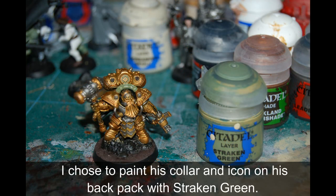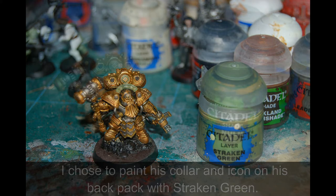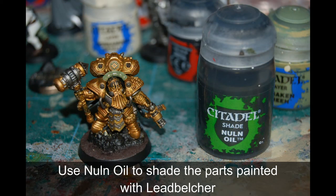As I'm always going with green and cream for my schemes, I painted his collar and the icon on his back in Striking Scorpion Green. Now I've painted the icon a bit wrong here - the icon also needs a little ring around the light side painted green as well. Then I shaded all the Leadbelcher parts in Nuln Oil.